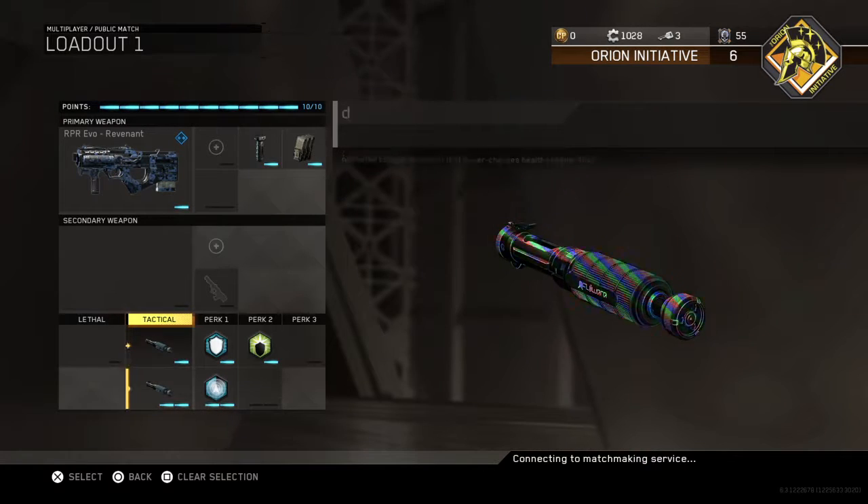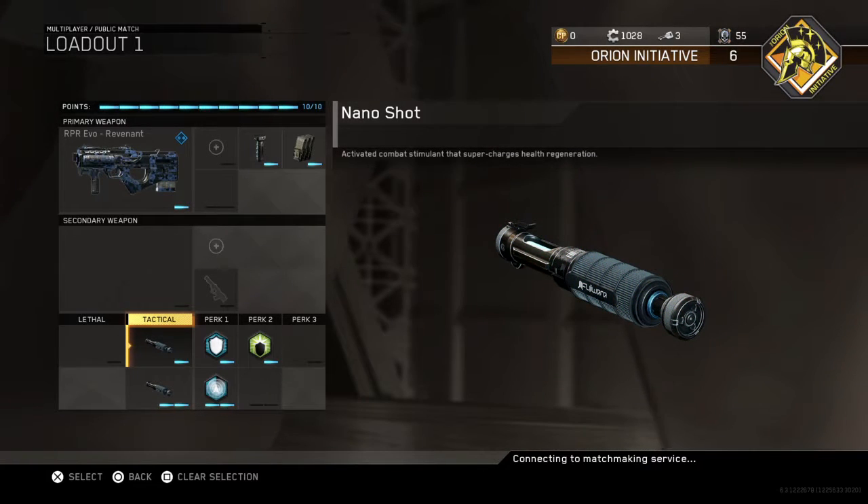So let's get to these babies right here. This is a big part of this class — these nano shots. Activated Combat Stimulant that supercharges health regeneration.